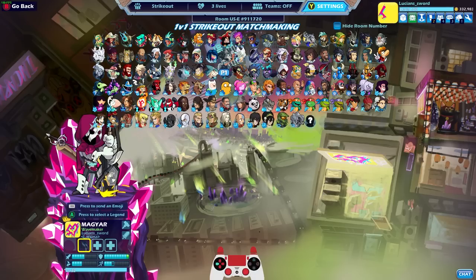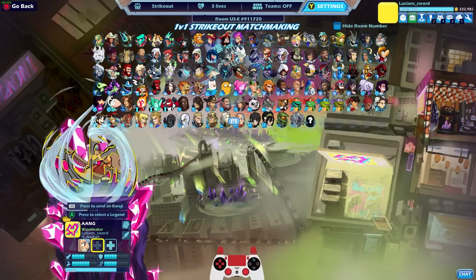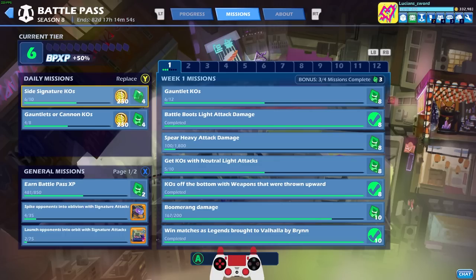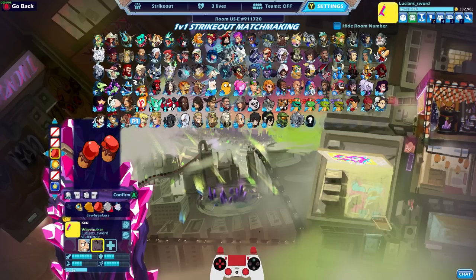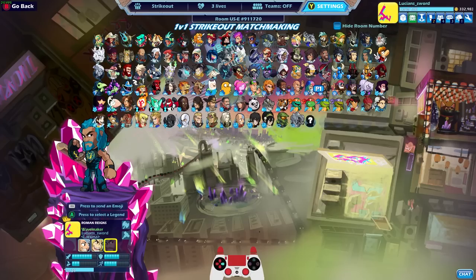Let's see — gauntlets or cannon. Let's do Wushong, he has gauntlets and spear heavy as well. Then I'm gonna throw in Red Raptor last. I guess I could do pretty much any spear or gauntlet legend. How about Val? Let's do Ken — no wait, Ken is Petra. Let's do Petra, and then Red Raptor. Maybe I'll do Val next time.